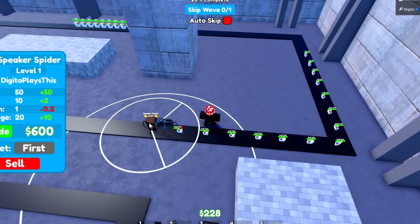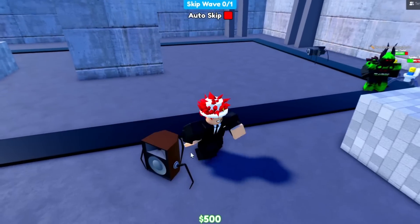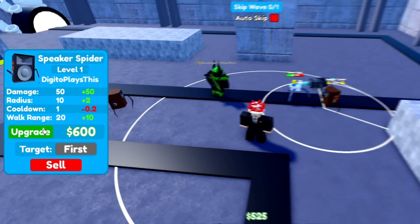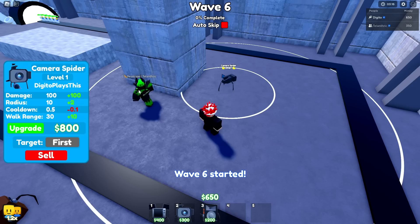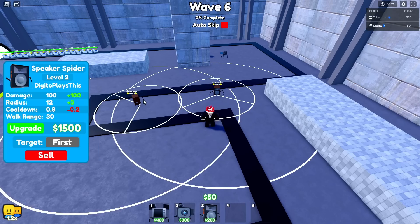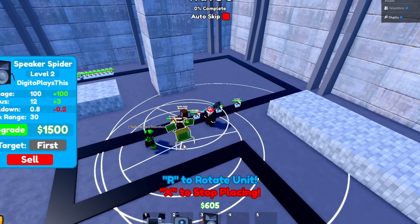We have enough money to place the spider TV, but I want to level up the speaker spider first because if I level this thing up it's actually gonna be insane. The camera spider doesn't do AOE — it just attacks one target. Let's upgrade it. That range is insane! I should probably place one a bit more in the middle but this spot should be fine.